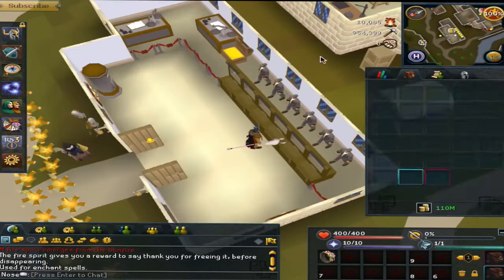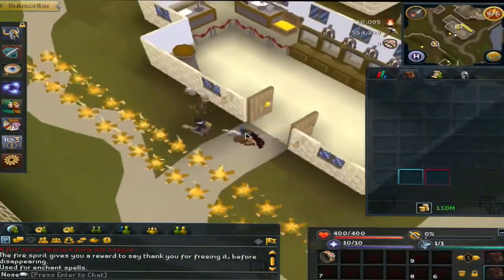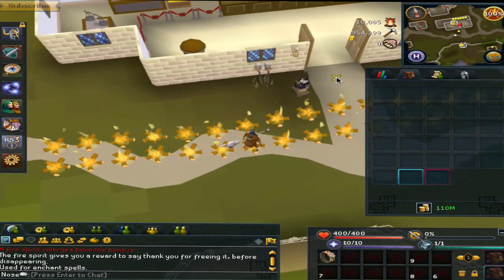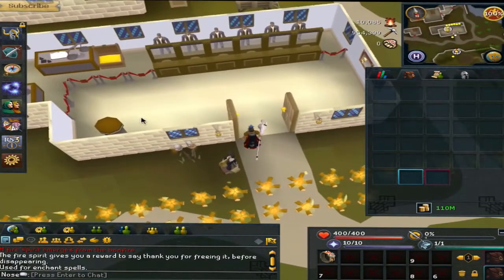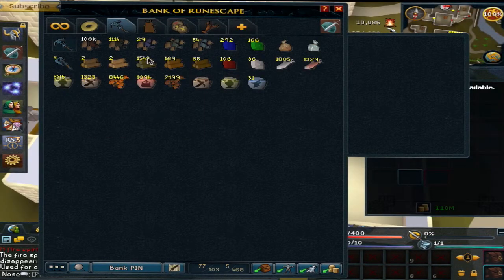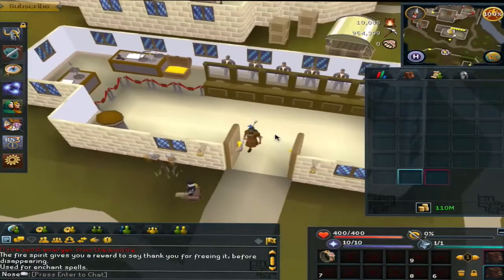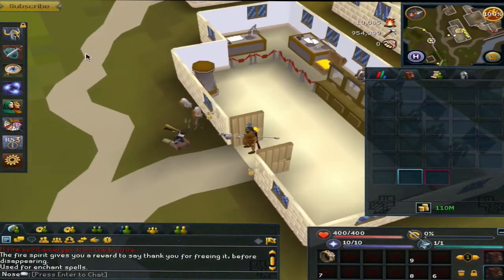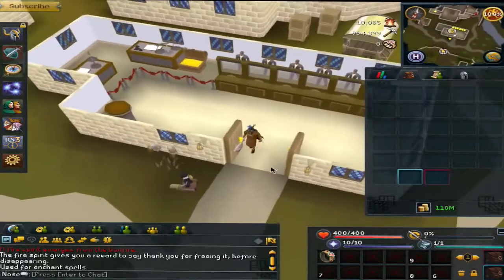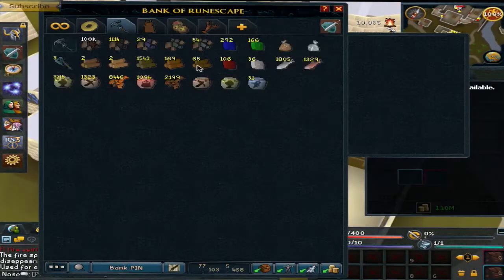Each inventory takes about a minute to do if you do it as fast as you can. I average about a minute and five seconds. So with experience rates: using willow logs should be getting you around 150,000 experience per hour; maple logs should be getting you 230,000 experience per hour; and yew logs should be getting you 350,000 experience per hour. As you can see, it's a lot more experience than just using bonfire, or even more than just normal lines.